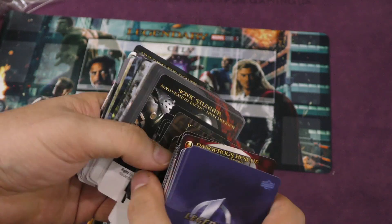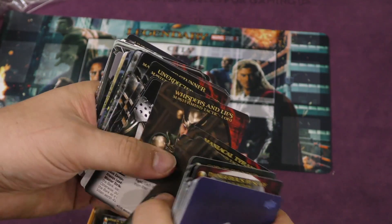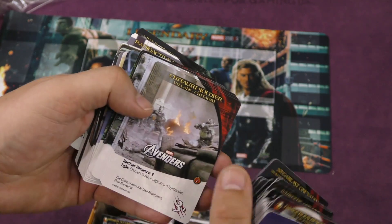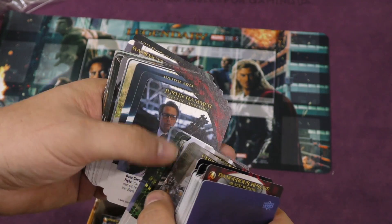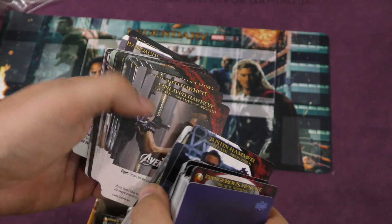Now we get to the masterminds: we got Loki, Iron Monger, and Red Skull. Justin Hammer is not a mastermind, sorry man.